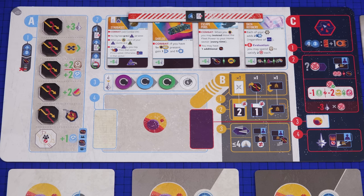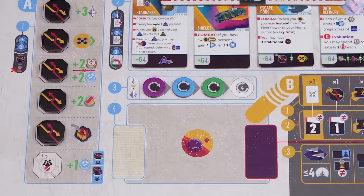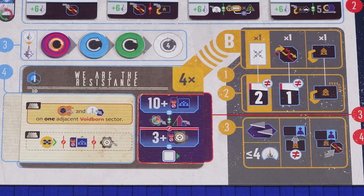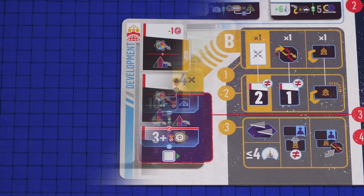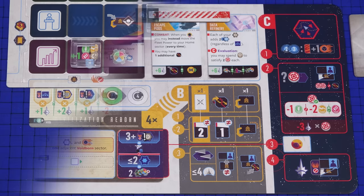A game of Voidfall is divided into three cycles, with each cycle divided into three phases: A, B, and C, which is summarized on the galactic board. Phase A is the preparation phase and consists of four steps where you set things up for the cycle ahead. Phase B is the focus phase which consists of a number of rounds based on the galactic event — in each of those rounds players take a turn in the order of the markers, playing one of your focus cards and performing two or three actions. Phase C is the evaluation phase where the voidborne strike back. You must pay for upkeep and then the galactic objectives are evaluated, followed by each player gaining influence based on their uncorrupted agenda cards. After three cycles the game ends and the player with the most influence wins.